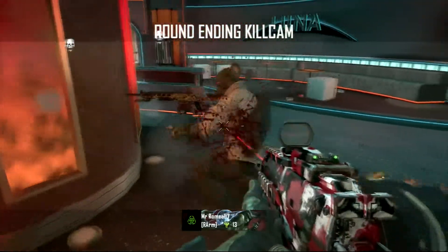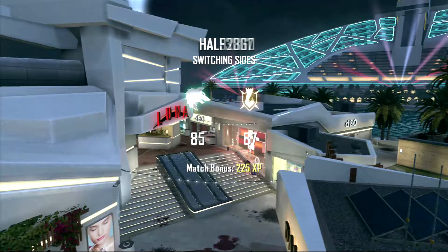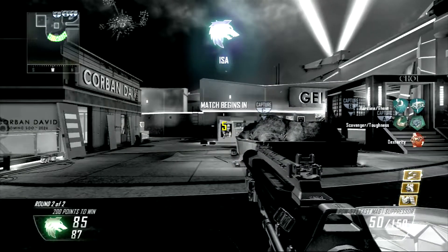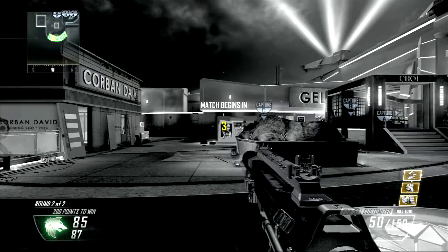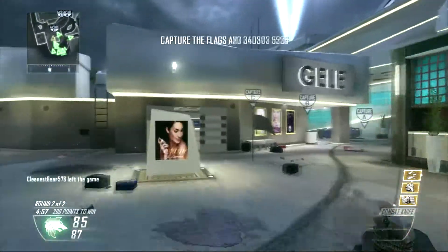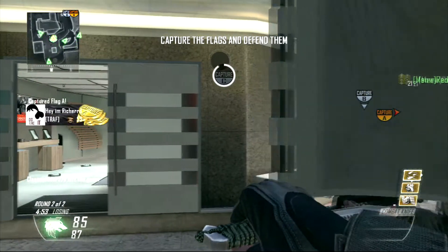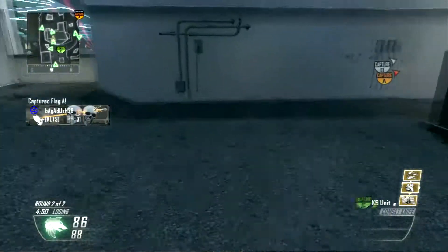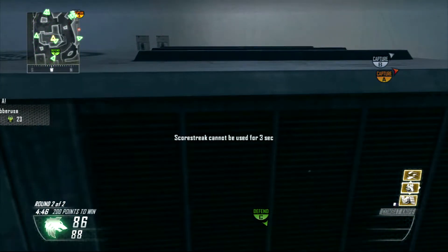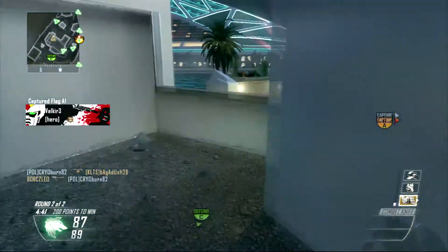My class setup today is PDW with Silencer, Phasmag, Gold Camo — of course they're working on a diamond — and Hardline. Perk 1 is Greed, Scavenger and Toughness, with Perk 2 Greed and Dexterity. What we're going to talk about first is the PDW. The PDW is my favorite SMG in this game. The AN-94 is my favorite gun all around.